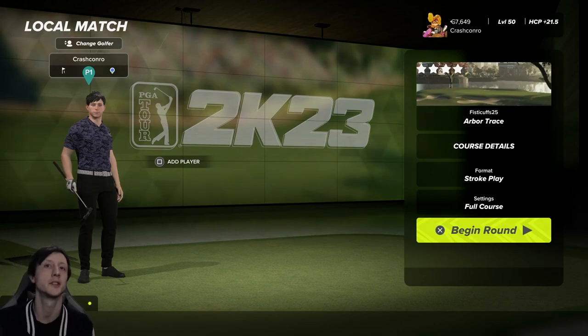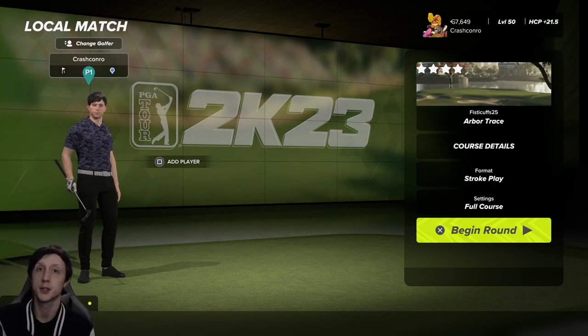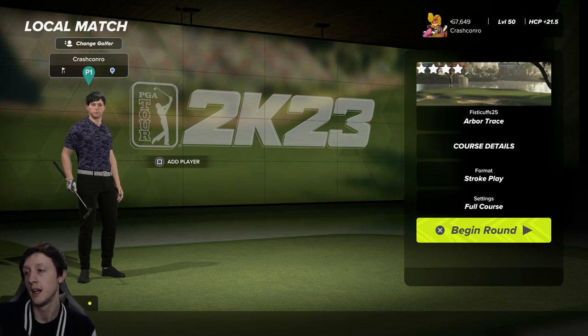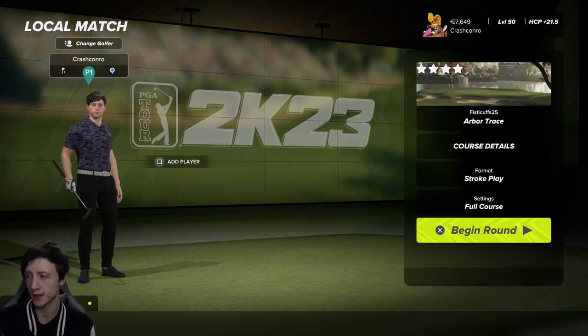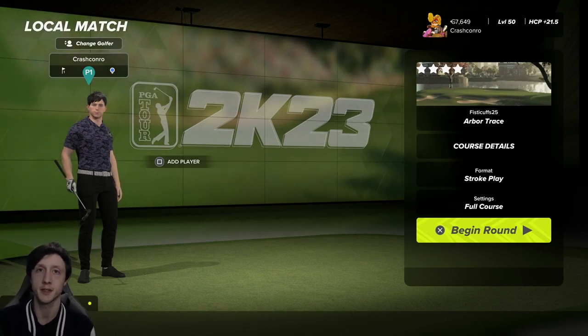Welcome back everyone to PGA Tour 2K23 with me Crash Conroe. We're going to play Arbor Trace today. This is a new course by FistyCuffs25, also known as Scott Williams. The description reads: Welcome to Arbor Trace, a demanding course characterised by deep bunkers, narrow fairways and tricky greens. This 3-12-3 track will challenge the upper tier players while still being enjoyable for the average player.